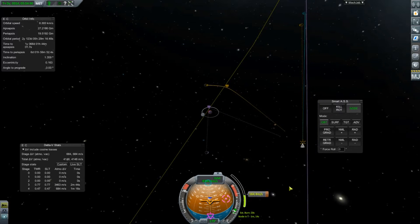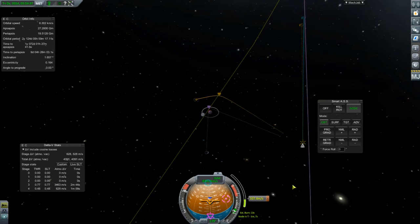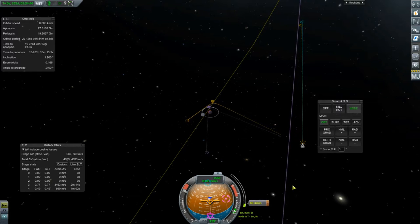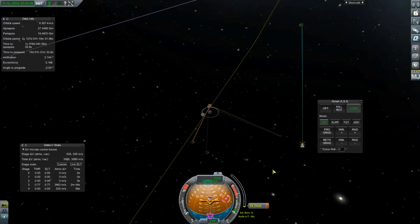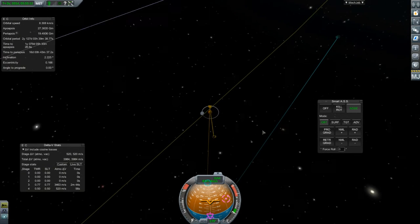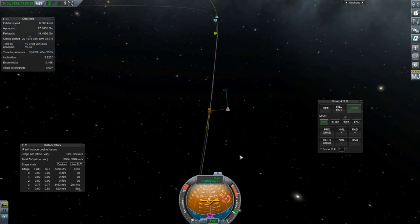I think it is more fuel efficient to do it here because then all we have to do is a little retrograde burn once we reach the periapsis and then we should be good to go and land. Let's do a slower burn now. Something like that — we're almost there. There we go, brilliant! So now we can get rid of this. That's pretty good.